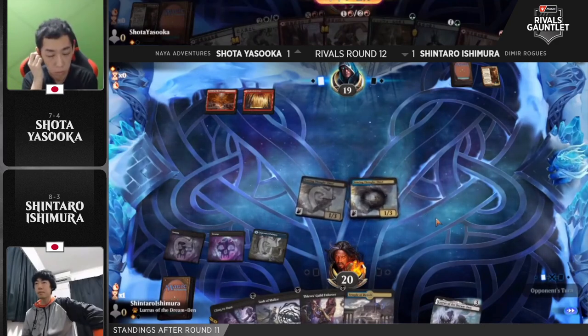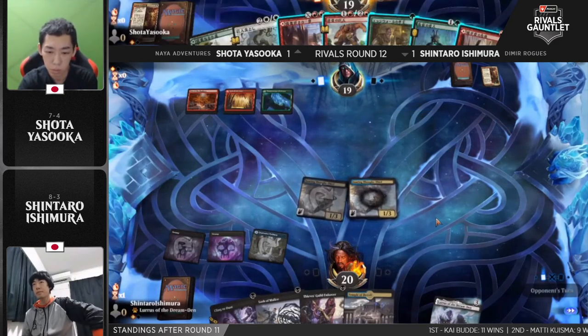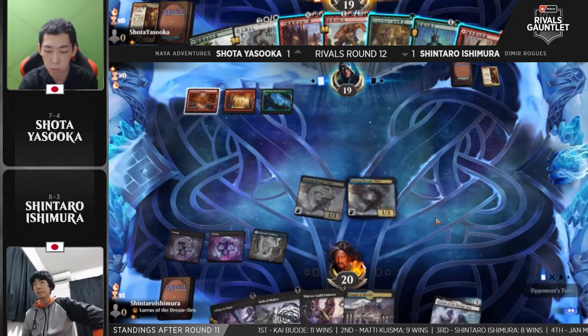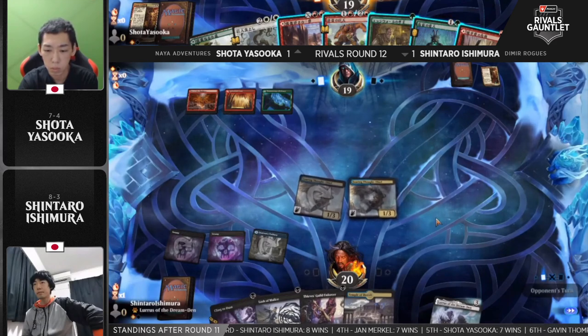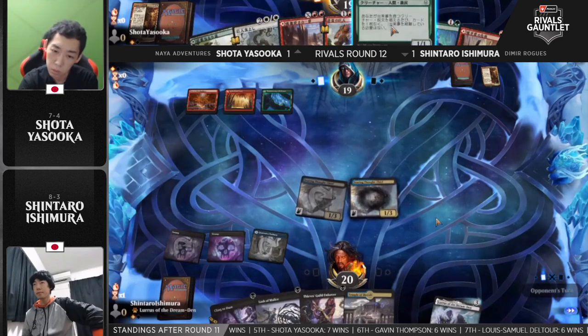Shintaro has played around this beautifully the entire game. We've got the Crippling Fear-proof creature in hand in Masked Vandal — it doesn't matter what type you name: Egg, Coward, Sand, Caribou — all of those things and so much more, it would live. Brutal.